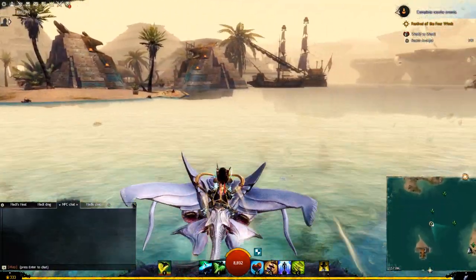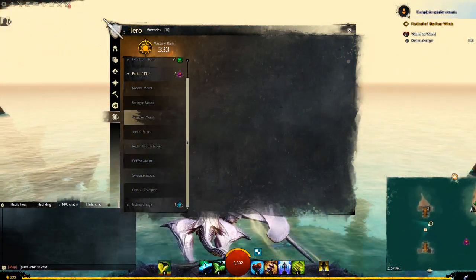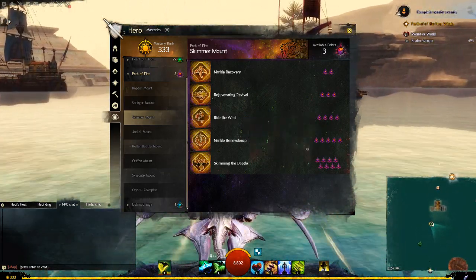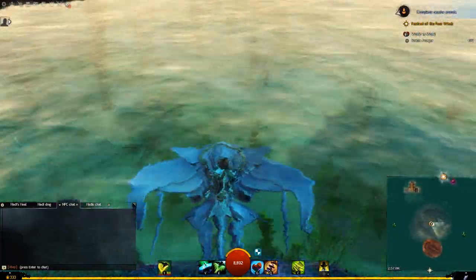What does the mastery say? The mastery was two million experience points — goddamn. It says: 'Train your skimmer to dive below the water surface.' That's it. It's not really that complicated.